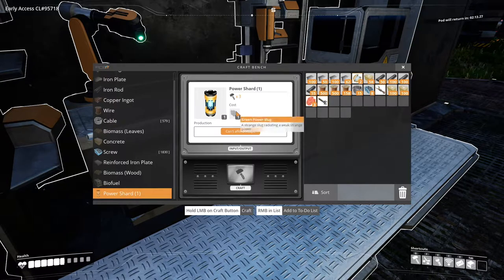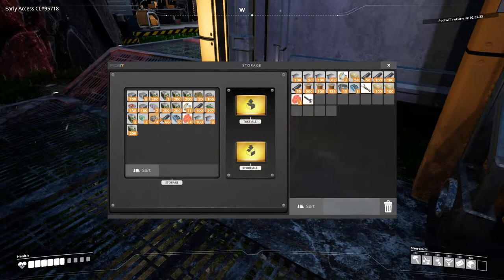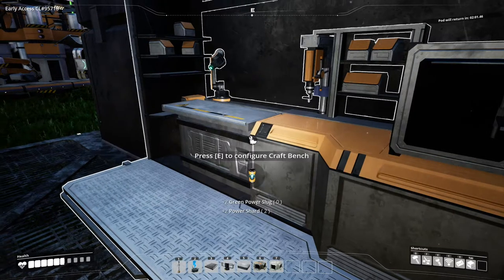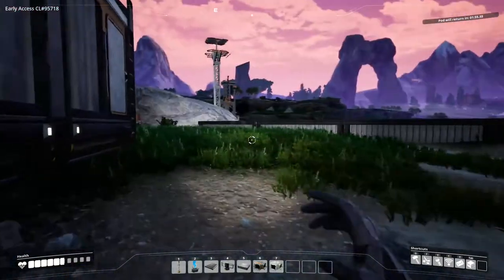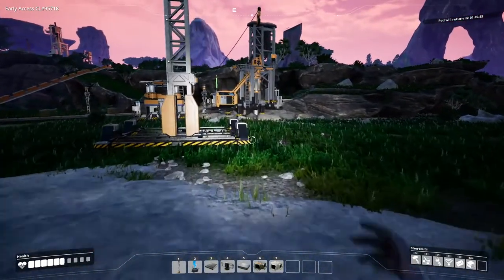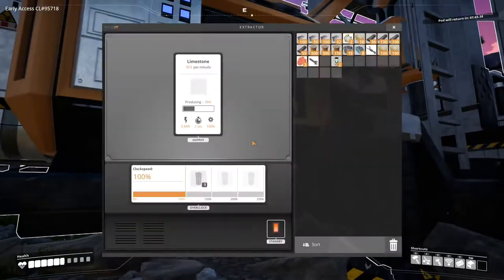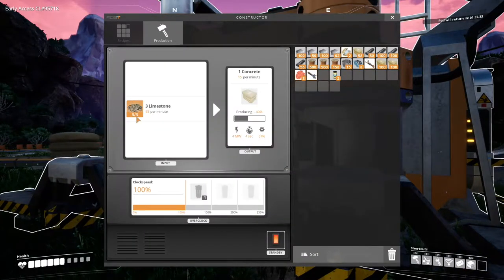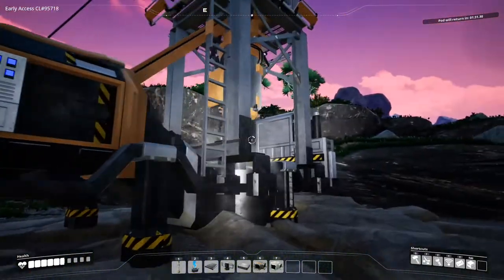Now this lets us craft the power shard, which takes one green slug. So what I'm going to do - if I get my green slugs - if I can craft two power shards. And let's go visit the stone mining area over here. Let's look at production rates. So this miner is making 30 limestone per minute. This can use 45 per minute. So the limiting factor here is actually this miner.